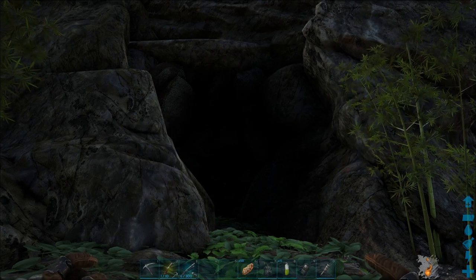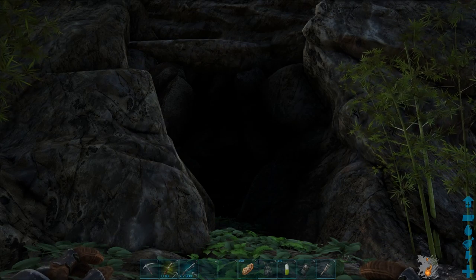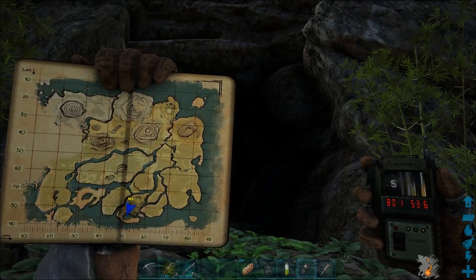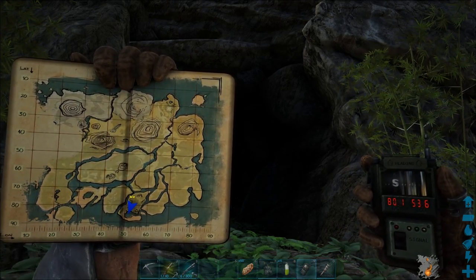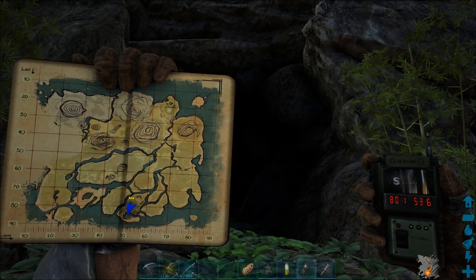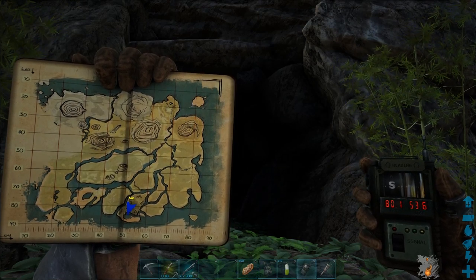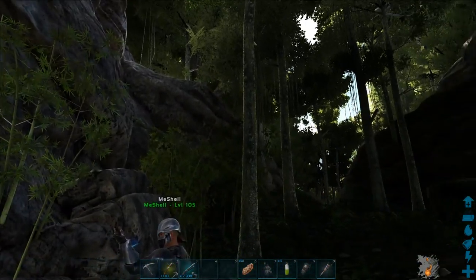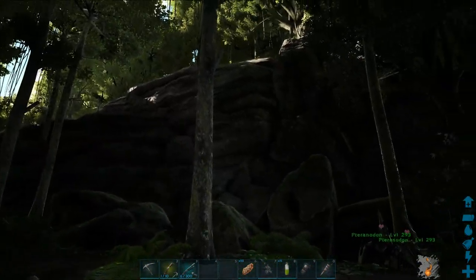Hi guys, Steve here. In this video I'm going to show how to get the artifact of a hunter on the island. This is the cave entrance and the coordinates is at 80 by 53, in the bottom middle of the map. I'll look around so you can see where we are. We're in a passageway and it's on the side of a cliff.